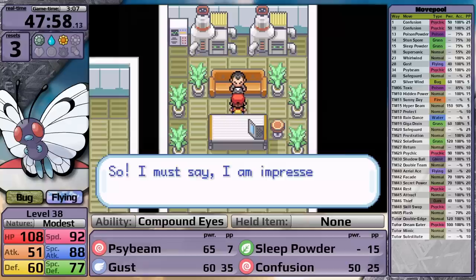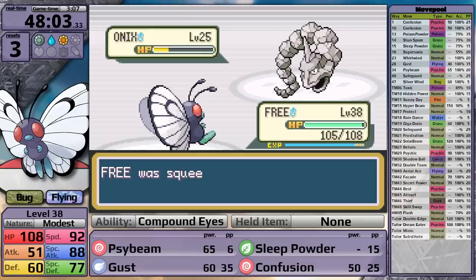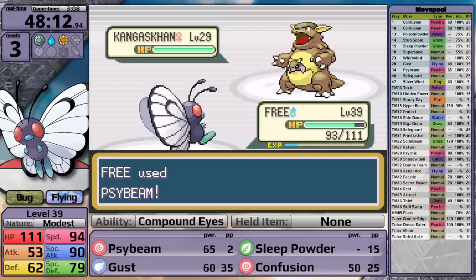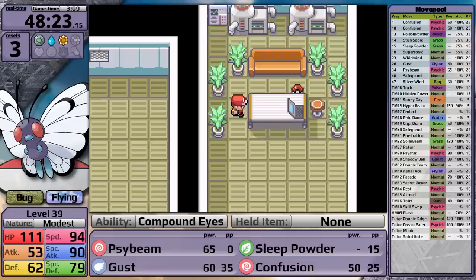I grab the Lift Key, pick up a Calcium, and then face Giovanni. He leads with Onix - in Generation 1 this would not be scary, but in Generation 3 it kind of is. My Psybeam doesn't knock it out and it survives on low health. I do knock the Onix out. Moving on to Rhyhorn, it's going to get scary later on, but in this fight it's no problem. He sends out his ace Kangaskhan. It uses Bite over and over again, just keeps making me flinch. Finally I hit a critical hit with Psybeam which takes Kangaskhan down to low health and confuses it, but it still uses Bite. However, my next Psybeam finishes it off. Giovanni teleports out of the hideout, and I almost forget the Silph Scope but I go back and get it.